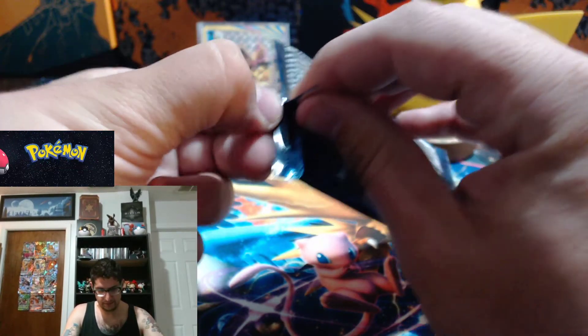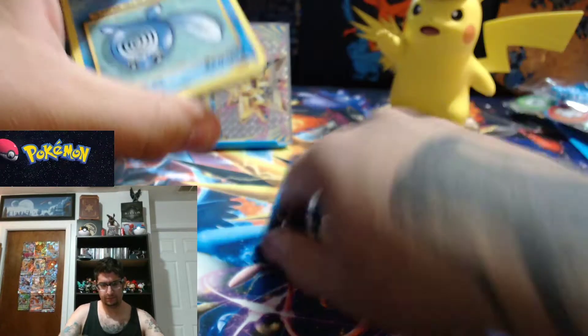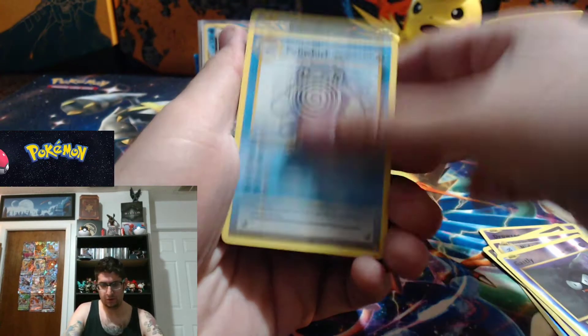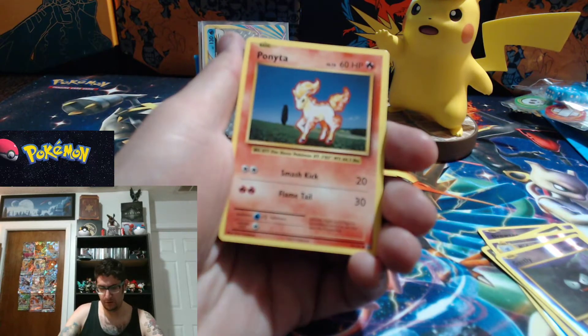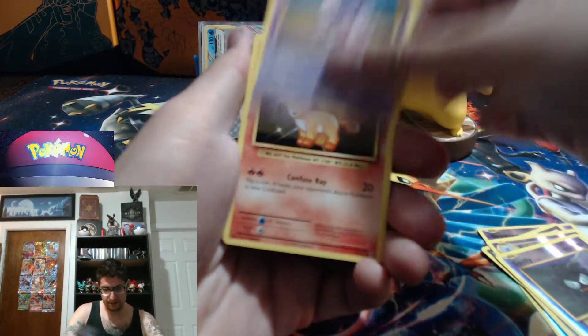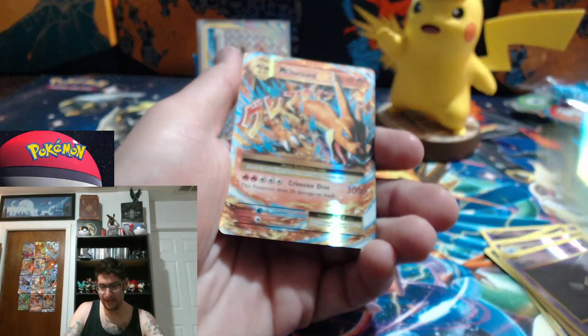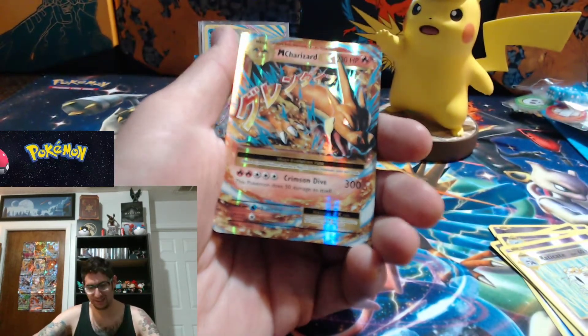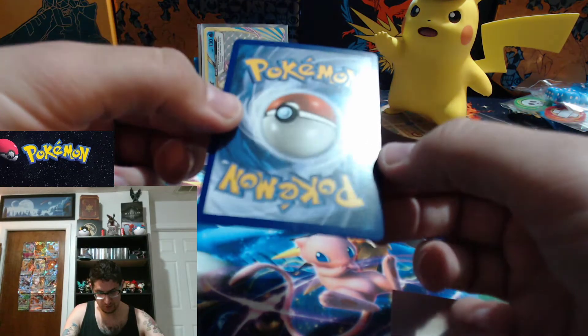Having a hard time here guys. We have two packs left — this is the second to last pack. Pidgeot Spirit Link, Poliwag — I love the 150 one, I love this set so much — Full Heal, Poliwag, Pikachu, Ponyta, Nidoran, Vulpix — reverse holo Raticate.